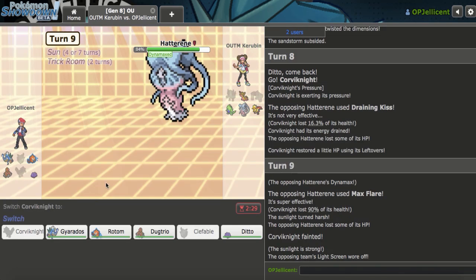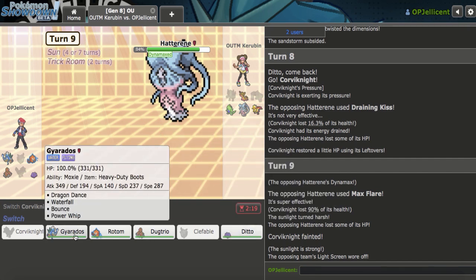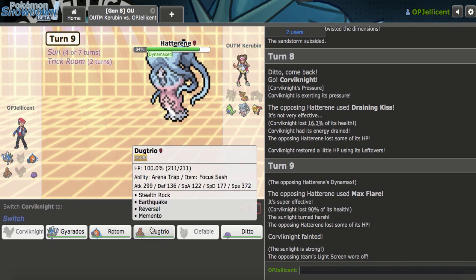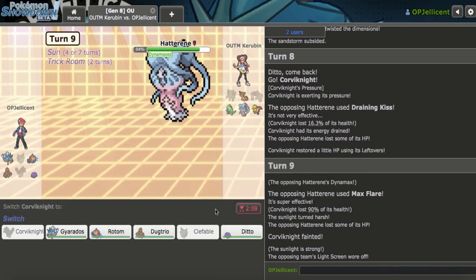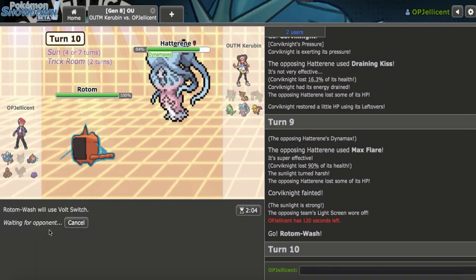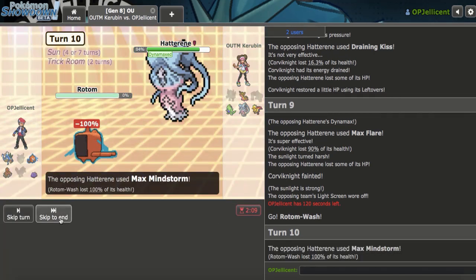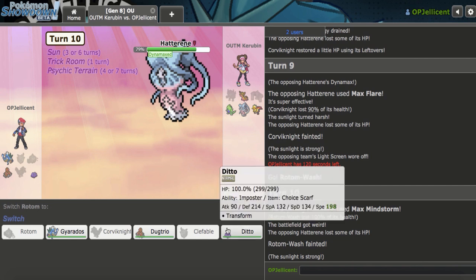Let's go to Corviknight on Draining Kiss and see how much Mystical Fire does. They Dynamax it — so I'm dead, but they wasted their Dynamax. This thing still has Magic Bounce, so I've got to keep that in mind. Two turns left of Trick Room — this is actually really tough. Hatterene is really good. I didn't think Life Orb Max was straight-up OHKOing because I'm running 180 SpDef. What's my best play? If I want to win this I just gotta try to reverse sweep with Gyarados. But they have a full health Dracozolt I have to trap. I think I go to Rotom and Volt Switch out on a wasted turn.